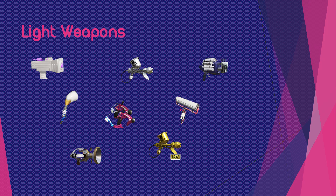For example, the Light weapons consist of the Junior, the Aero Spray, the Clash Blaster, the Ink Brush, the Dappledoo Release, the Carbon Roller, and the Blue Sharmatic.